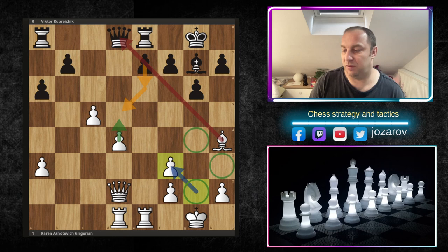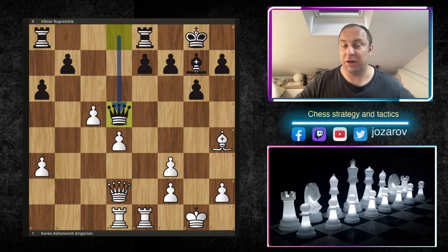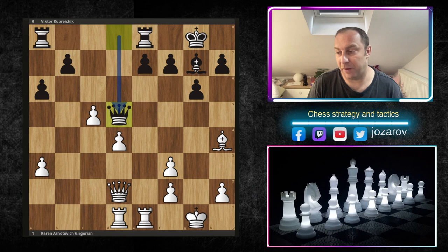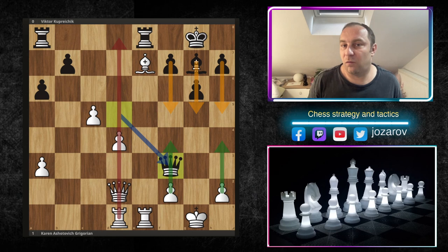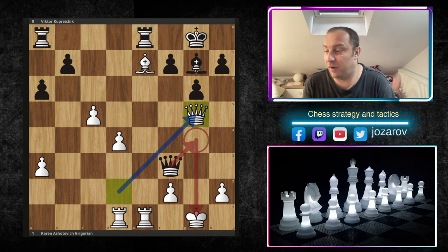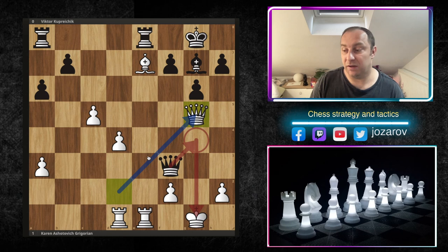Kuprychik played queen to d5, simply creating a blockade as you're supposed to do against a potential backward pawn. But now bishop to e7 and after queen to f3, black took the pawn on f3, taking an important defender of white's king. However, I don't see good ways for black to include more pieces in the attack - no rooks, no bishops can easily join - and white is still pushing toward the d5 breakthrough. After queen to f3, Grigorian played queen to g5, not allowing a check on g4.